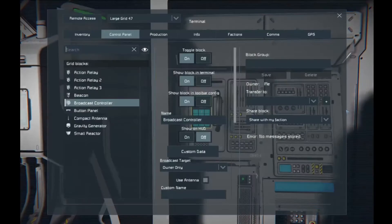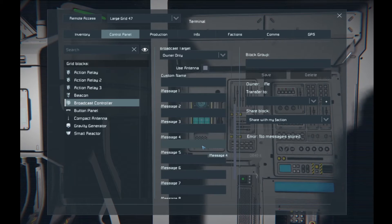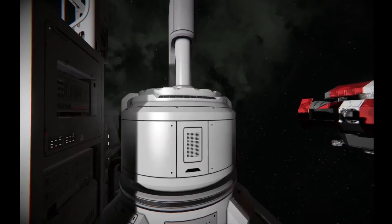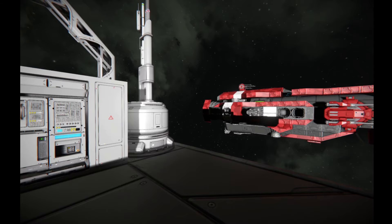We're going to check out the Broadcast Controller. This is a pretty standard controller — it enables you to send out messages however you want them sent out. You're allowed to put at least eight messages into this controller. You can actually type in whatever message you want to send. The thing I'm loving most is it has a send GPS feature. As long as you're within antenna range — and this is why you need antennas — you'll want either a satellite antenna or a laser antenna, which works for extreme long ranges.